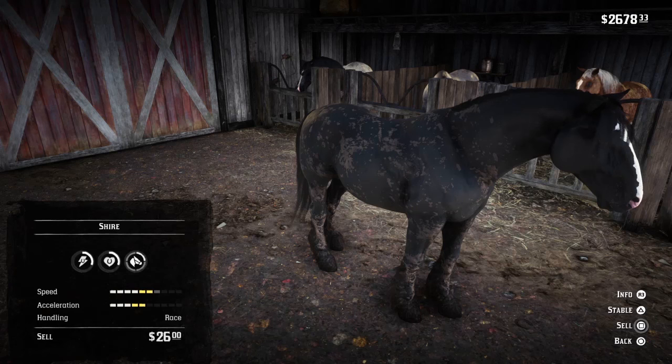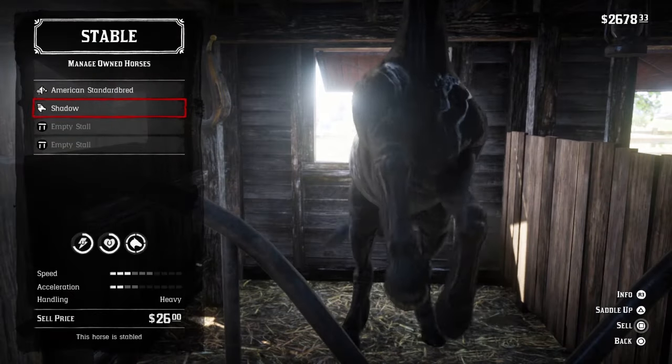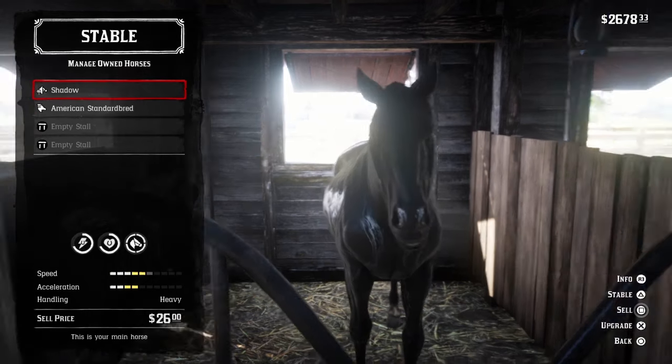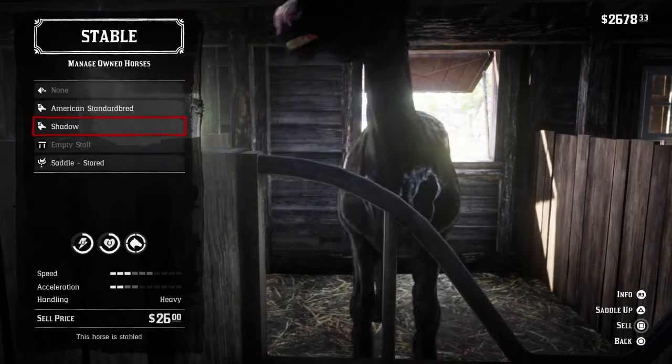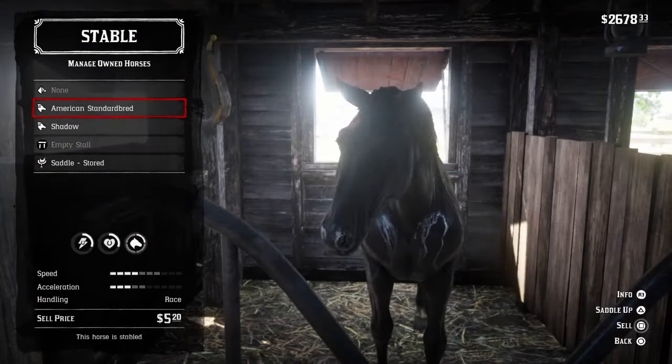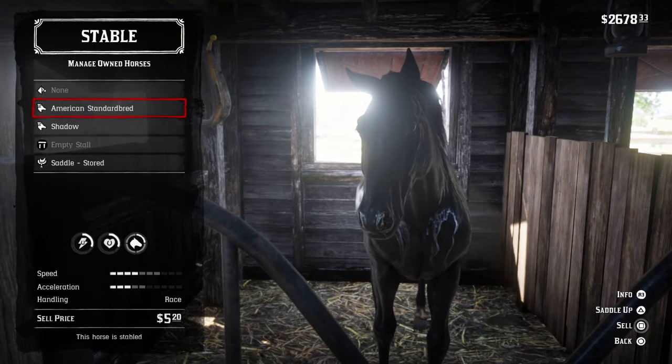There you go, now you have the horse. The last step is obvious — take it to a stable where you can fully make it yours, upgrade the speed, fix it, clean it up, and make sure it's actually yours. I like to do this just in case, but after you already put the saddle on them, technically it's yours already. After this I like to save the game, and that's pretty much it.